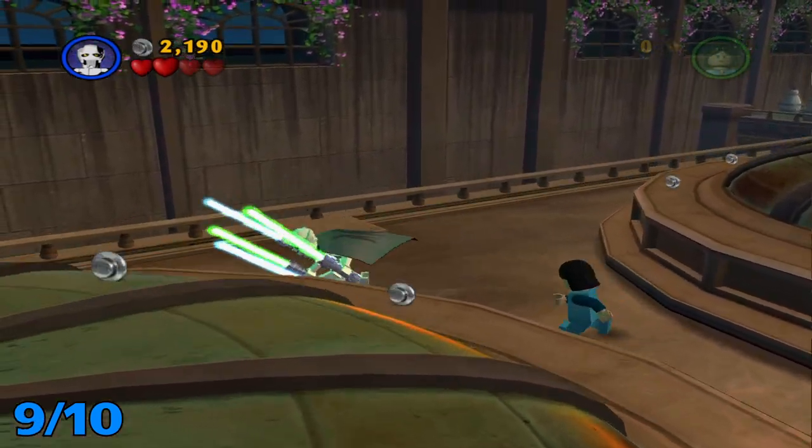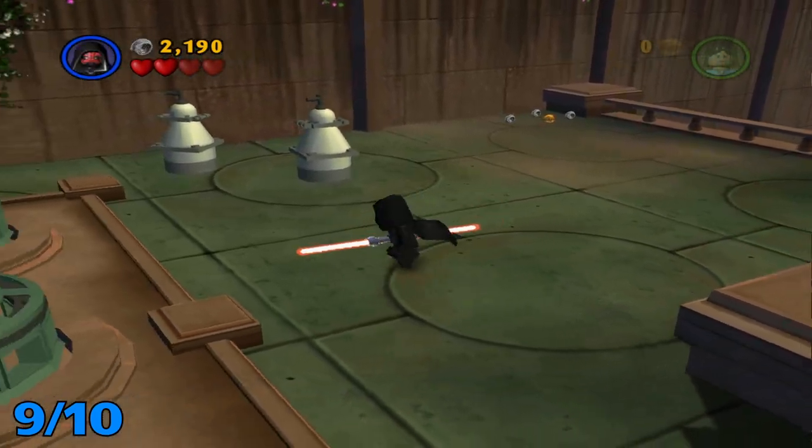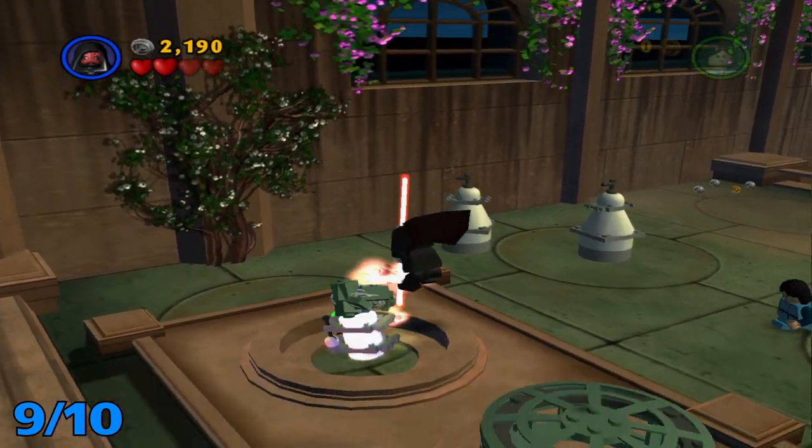For this next one, head over here. After you press all the buttons it should have opened up this far dome, and there should be a minikit here.